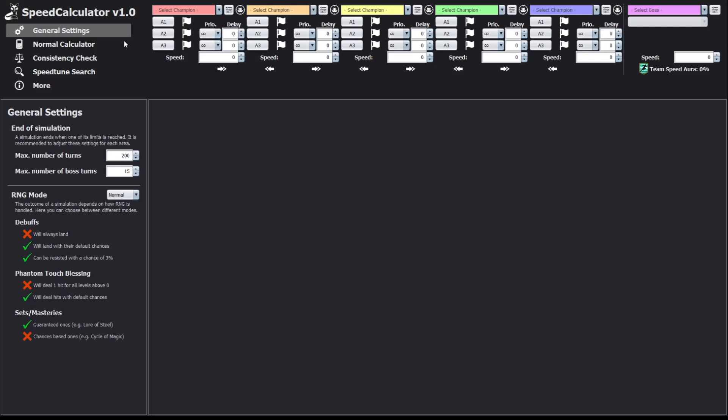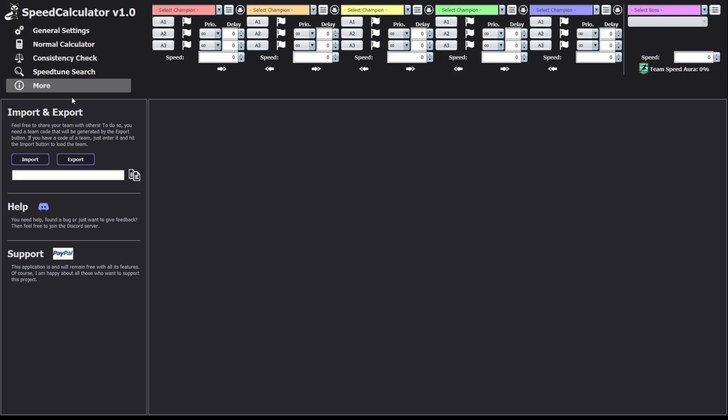Today I'm going to give you a full tutorial about the speed calculator and how to use it. We will make a team from scratch so you can see everything. This is going to be a two-part video — in the first part we'll look at general settings and the normal calculator. You can also press 'more' here, find a code, put it in, press import, and it will show you what was already done as a starting point.